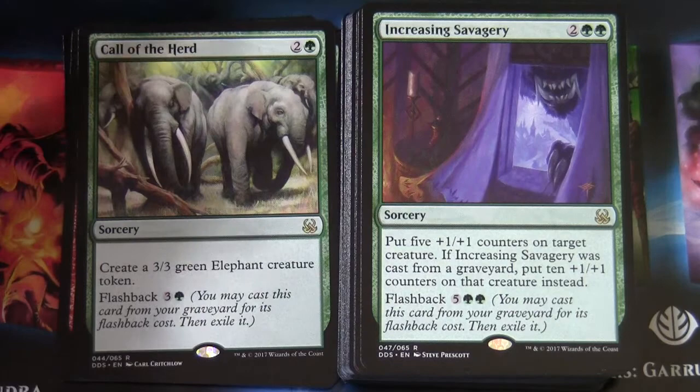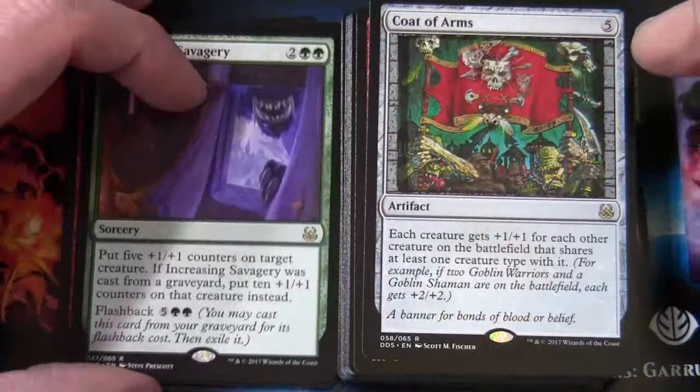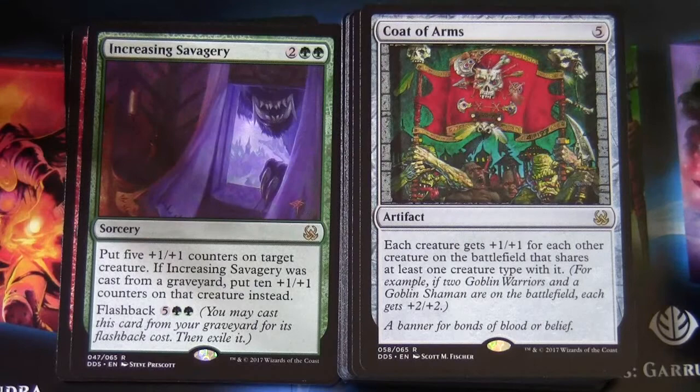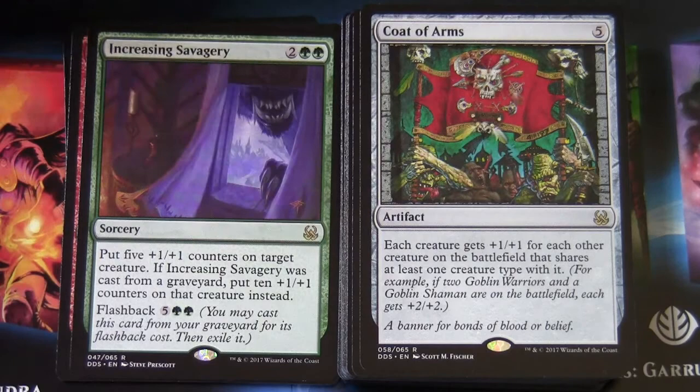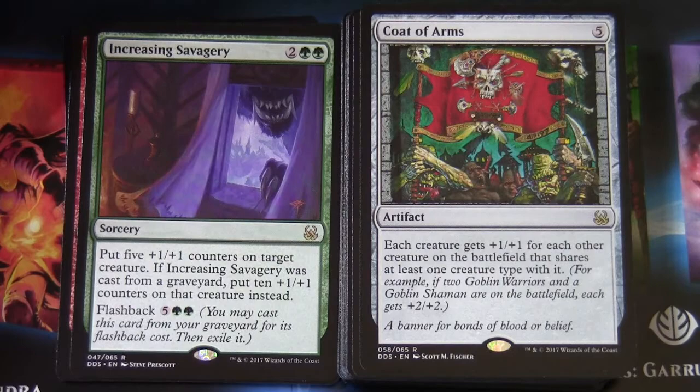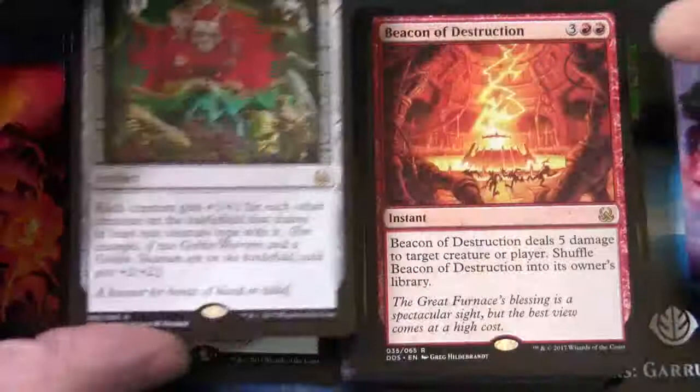As this is a sort of tribal deck — and although it seems to be like three-way tribal — we do have Coat of Arms, which makes a lot of sense. Five colourless: each creature gets +1/+1 for each other creature on the battlefield that shares at least one creature type with it. It'll be interesting to see what interaction it has, because this is a global battlefield card that also affects your opponent — so it's obviously going to be more to our advantage if our opponent is playing fewer creatures that match up in creature type. Something to think about with Coat of Arms. Beacon of Destruction is three and two red instant — deals five damage to target creature or player, then shuffle Beacon of Destruction into its owner's library.